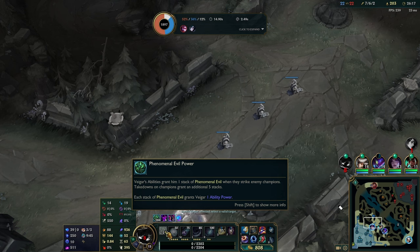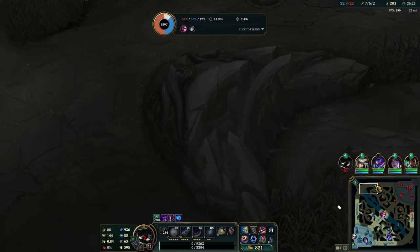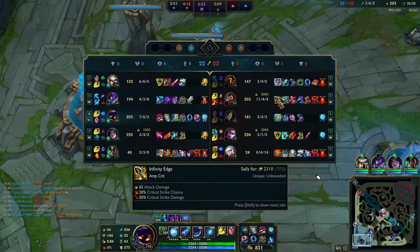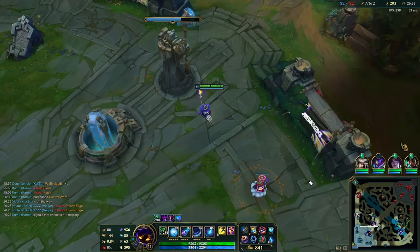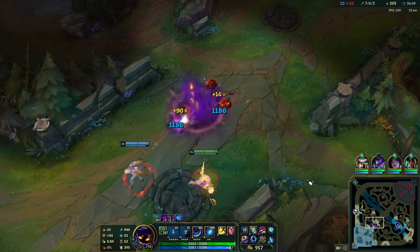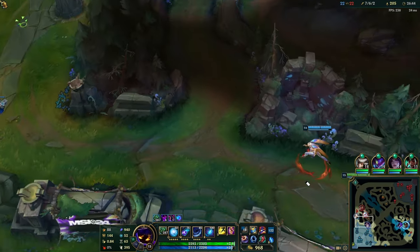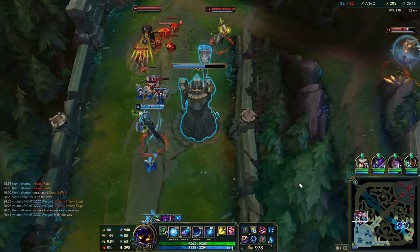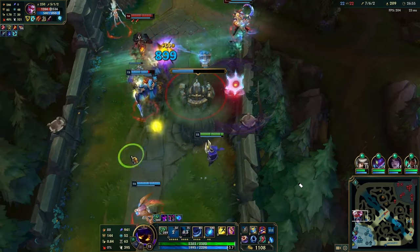We got our item off that play. At this point, we've got our Seraph's and a Zhonya's — it was a bit of an emotional purchase. I think most of the time, Cryptbloom is the best item on Vega because he has the highest AP amount in the game at every stage. Cryptbloom has a very good AP ratio on the healing, so you become a disruptive team fighter. As soon as you get one kill, it's almost like having a Jinx in your comp — you get this massive heal on everybody and the fight just snowballs from one pick-off.